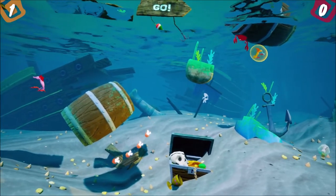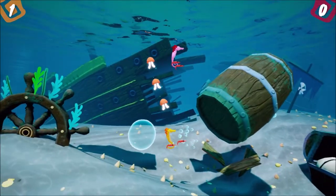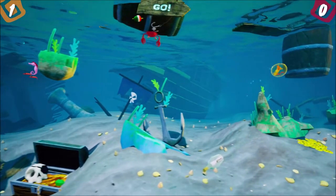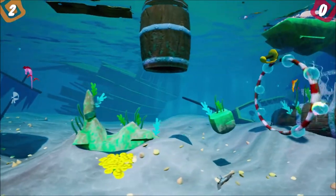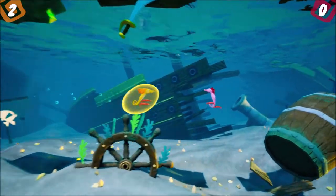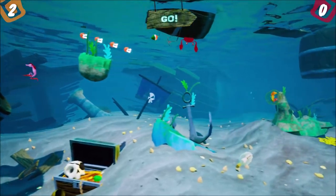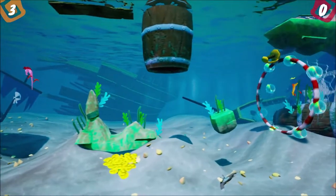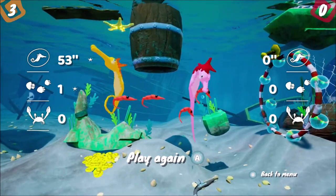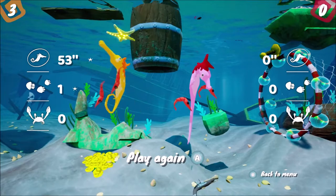If you get hit by the crab, you lose the bubble — it comes off, he just steals it. And the same thing with these jellyfish right down here, they take away your bubble. Here we go, we're going! The AI is just horrible. Look at him, he's all depressed. Let's go ahead and score the third and final goal — it goes to three, first one to three wins. I don't know if there's a tiebreaker; let's say it's 2-2, if you have to win by two. The AI doesn't do anything.